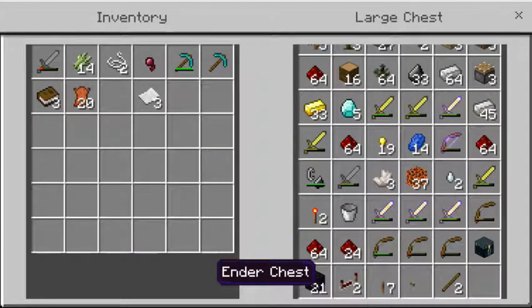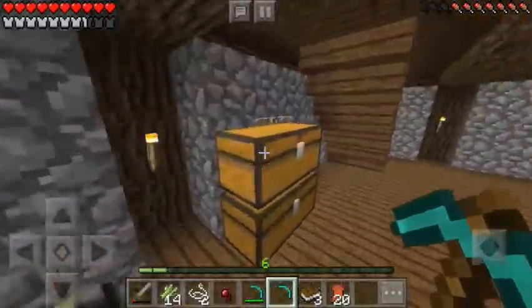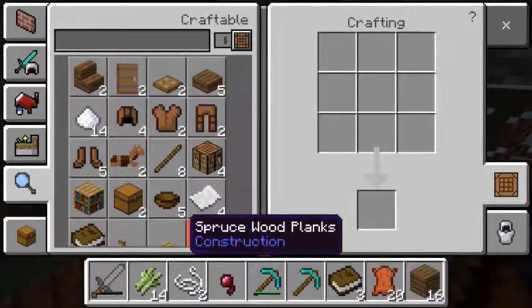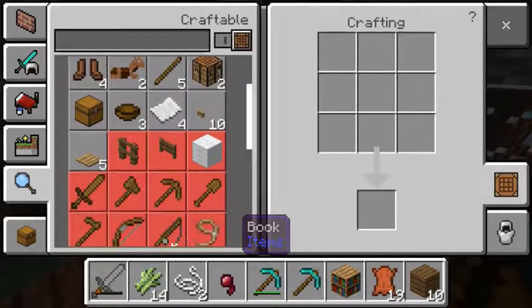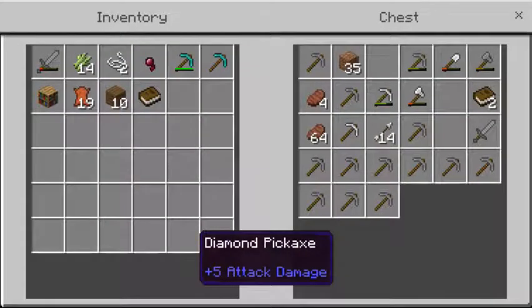Silk touch on an ender chest should be amazing. I think I'm going to need more bookshelves — I'll work on getting those bookshelves so I can get higher level enchantments, and I'll be back with you guys once I'm done with that.